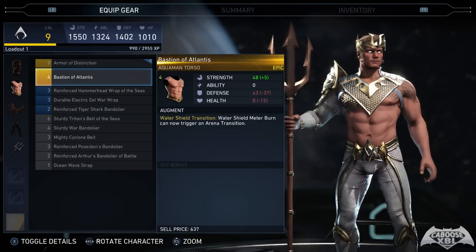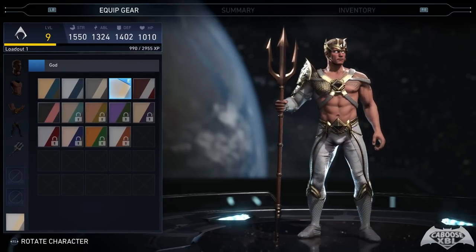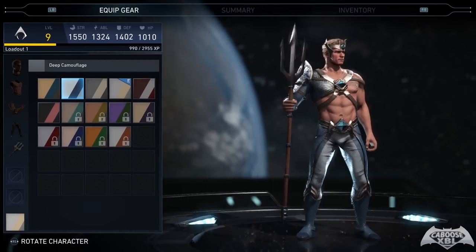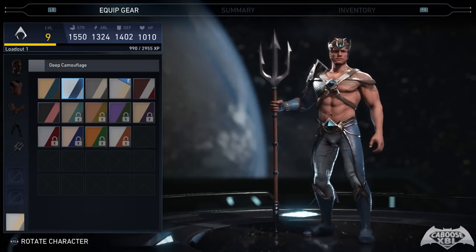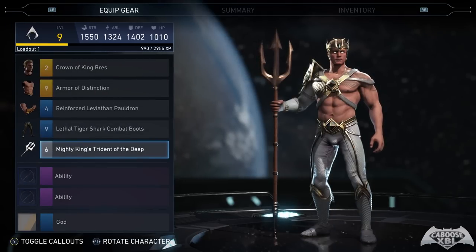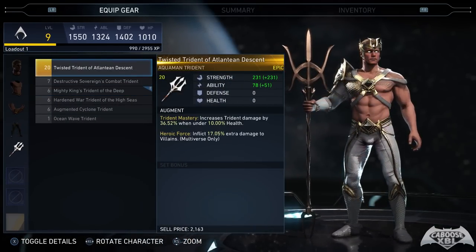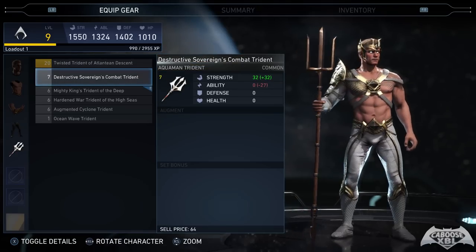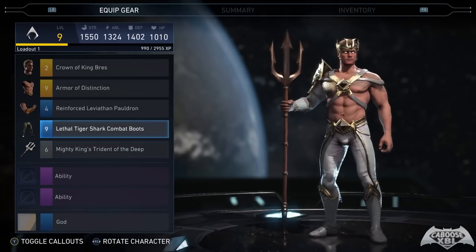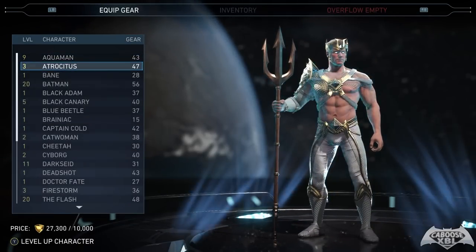The god shader is the one I have equipped on Aquaman right now. I've also got a shader you get when you play through the story with his character — if you beat his chapter you get a shader and a piece of epic gear which is always an accessory. This accessory is level 20 so obviously I can't use it just yet, but it is really sweet. I've got a lot of stuff for Aquaman, I just need to play him a bit more to level him up so I can equip some of the good gear.